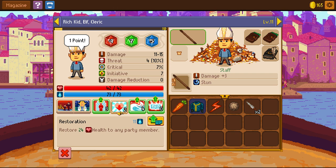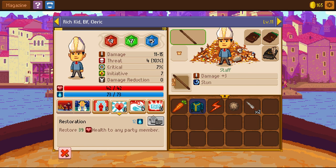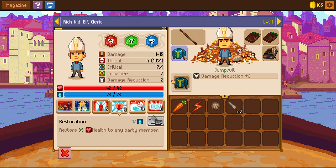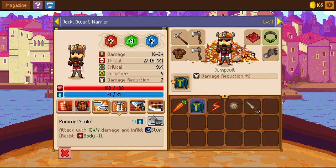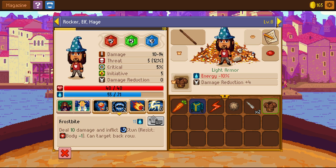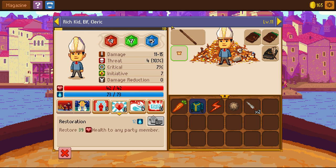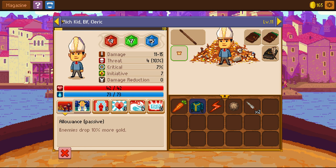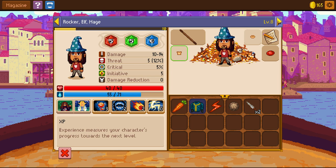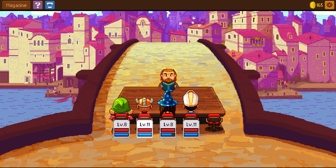I definitely need to upgrade my restoration. We're at 39 health — that's pretty good. I even took off my jumpsuit, but actually I don't even need the jumpsuit. She has 32 health — she is the best to protect with that. He seems to have more threat, so I'm wondering who I want to put the jumpsuit on. I'll leave it on him for now because it's more important that he lives than the other character.